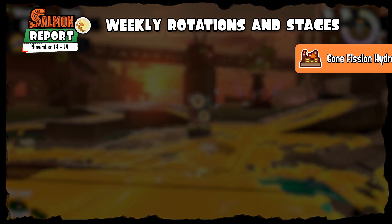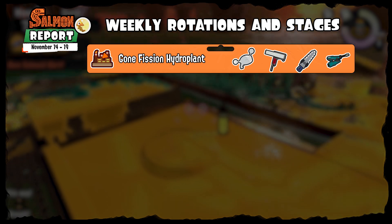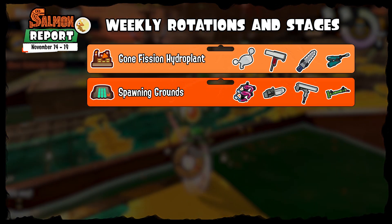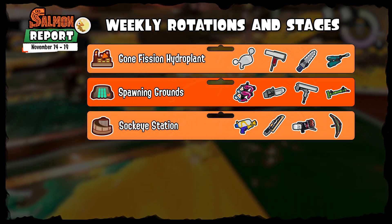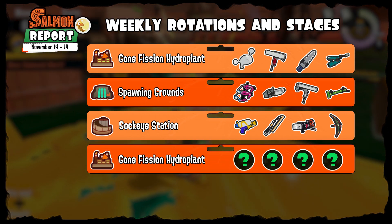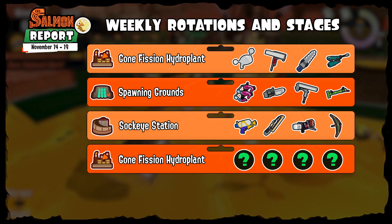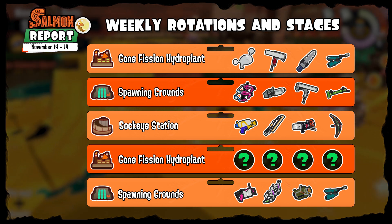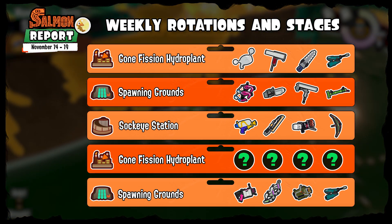The rotations this week are: Gone Fish on Hydro Plant with the Luna Blaster, Flingsa Roller, Splatana Stamper, and the Jet Squelcher; Spawning Grounds with Dapple Duelies, Ballpoint Splatling, Dynamo Roller, and the Bamboozler; Sockeye Station with Splattershot, Splatana Viper, Blaster, and Tentabrella. Then we have our next special event on Hydro Plant again with the Wildcard Weekend with the powerful Grisco Brella, and finally on Spawning Grounds again the Explosher returns along with the 52 Gal, Tetra Duelies, and the Jet Squelcher.